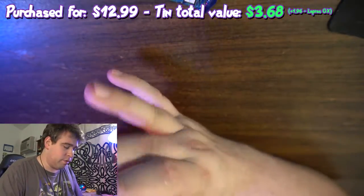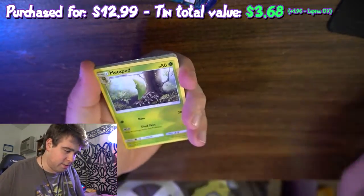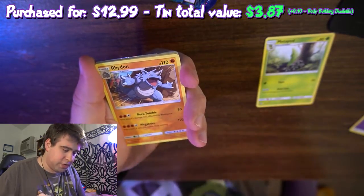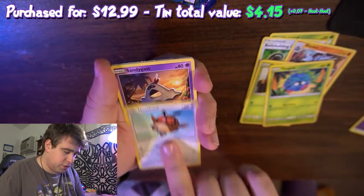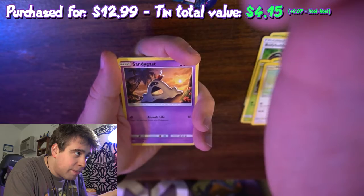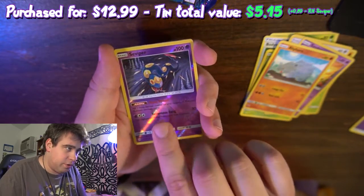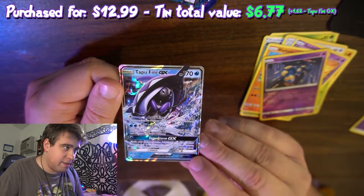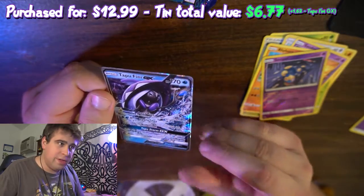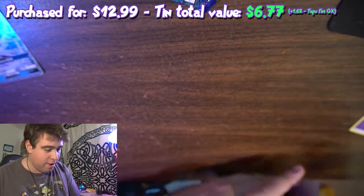Code card for those who want it. If this camera dies on me in the middle of this, I'm gonna be real sad. Four from the back. We have Psychic Energy, Metapod, Bodybuilding Dumbbells — which I need to get some of, because I'm getting kind of thick — Rhydon, Ariados, Tangela, Hoothoot, Sandygast, Rhyhorn, a Reverse Holo Seviper, and our second pull of the day — boom! Tapu Fini GX card! That is amazing. Is this normal for these Great Ball tins? Because I'm going to have to get more of these.